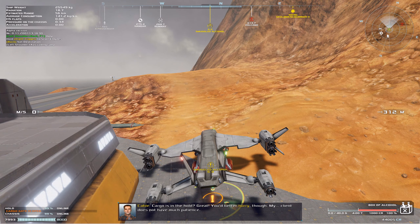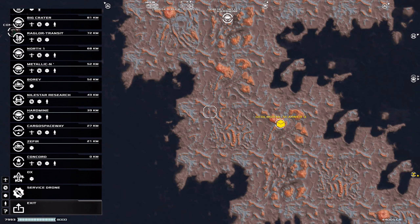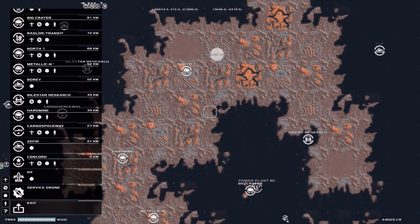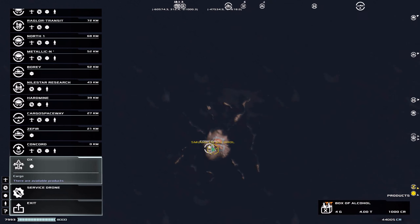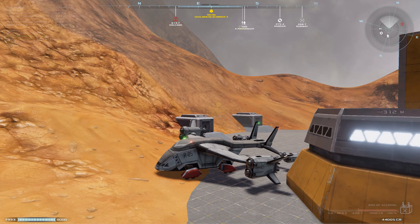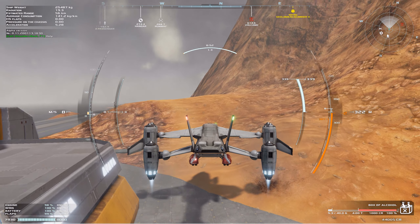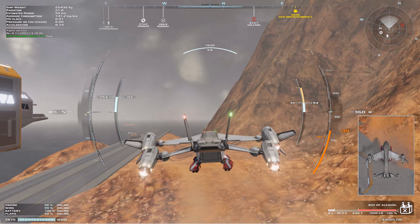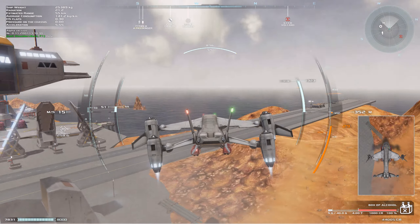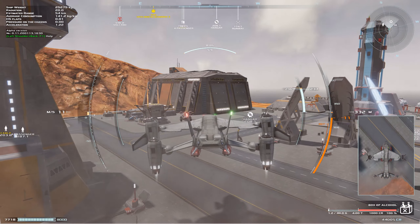Cargo's in the hold - great! You better hurry though, my client does not have much patience. Alright, so where do you want me to go? Hurry where? Geological scanner... It's in Russian, I think. Where do I need to go with this? It doesn't actually tell me - that's the problem. He told us when he was offering the mission, but now we don't know.